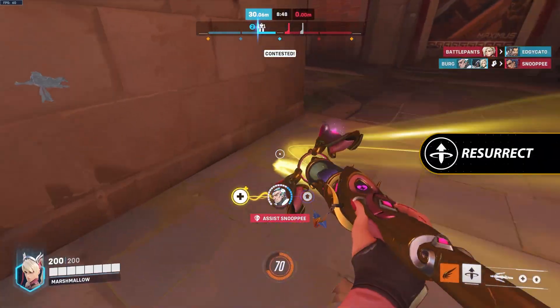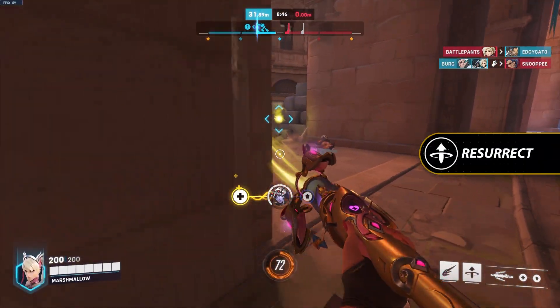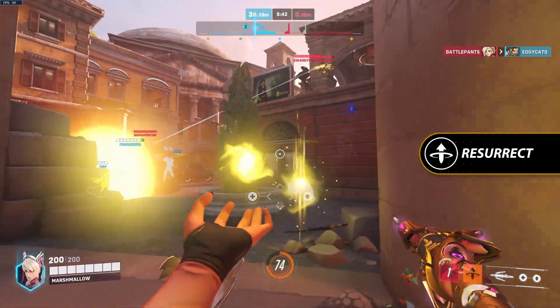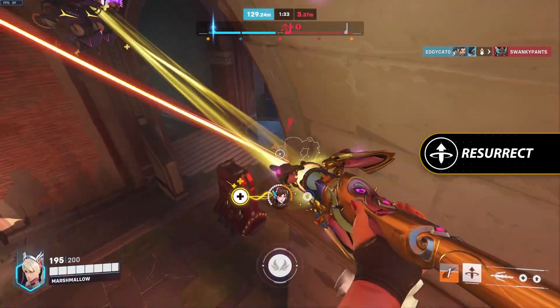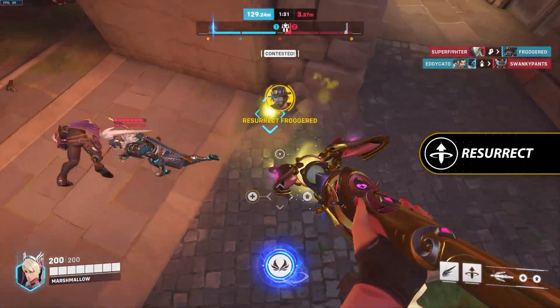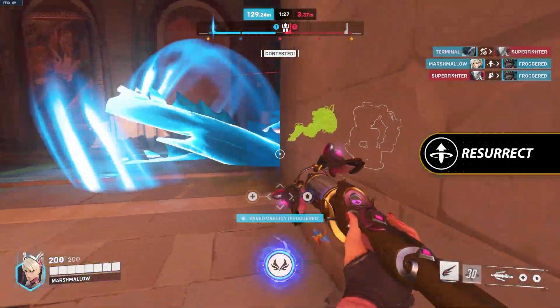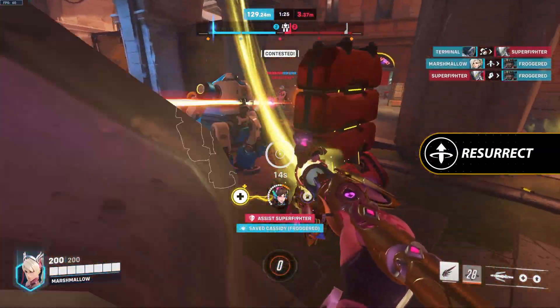Her second ability is Resurrect — bring an ally back from the dead at full health. Allies that are eliminated around you will leave behind a visible marker, which allows you to cast this ability when in close proximity. This does have a fairly long cast time and will leave you vulnerable for the duration. Be careful when going for a Resurrect, since getting crowd controlled or killed yourself during the cast time will cancel it.